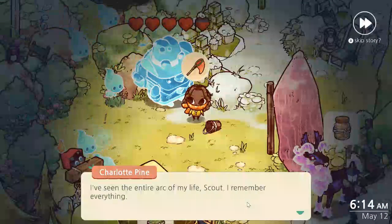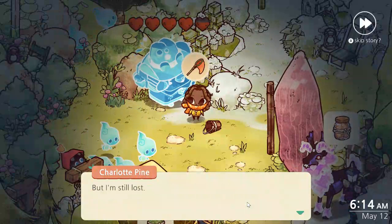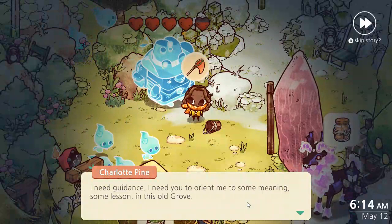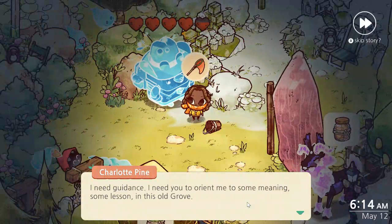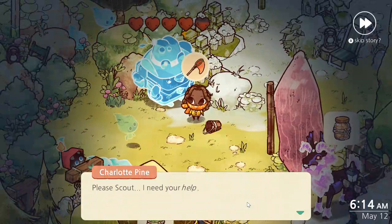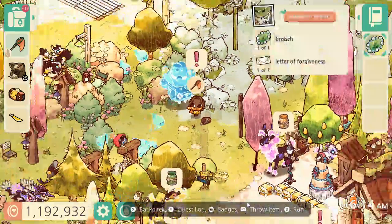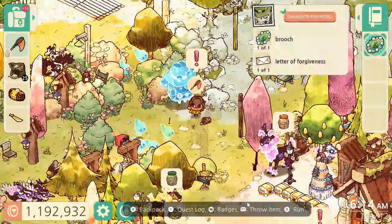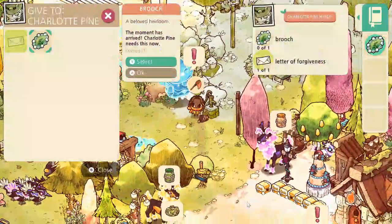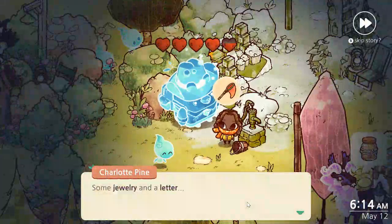Let's go see what Charlotte is up to. What can we help you with, Charlotte? She says: 'I've seen the entire arc of my life, Scout. I remember everything. But I'm still lost. I need guidance. I need you to orient me to some meaning — some lesson in this ogro. Please, Scout, I need your help.' Charlotte's asking for real help. She needs a brooch and a letter of forgiveness. We got those — some jewelry and a letter.